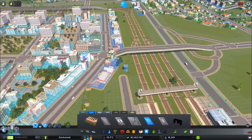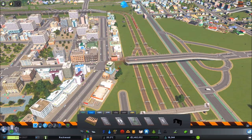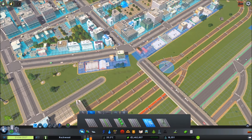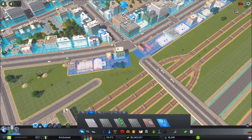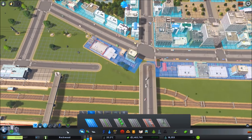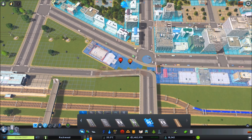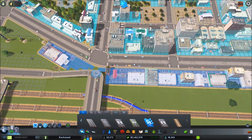I was looking at this intersection and thought it was a little bit too steep, especially since we're going to be adding transit vehicles - it just doesn't seem realistic. I've tried this out and I think it'll work really well in this city. Instead of going straight, we're just having our breakaway on the other side.